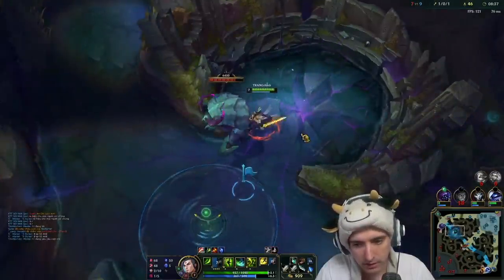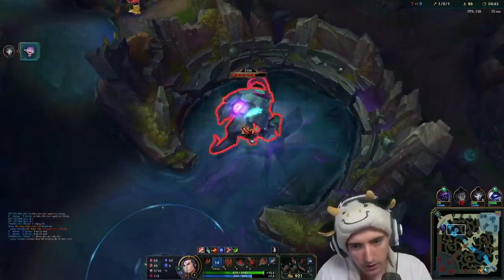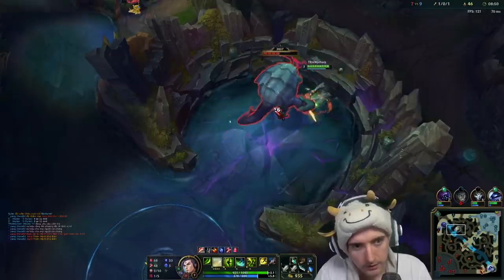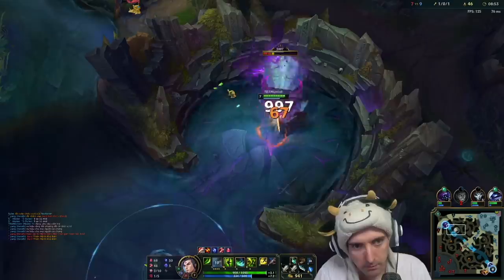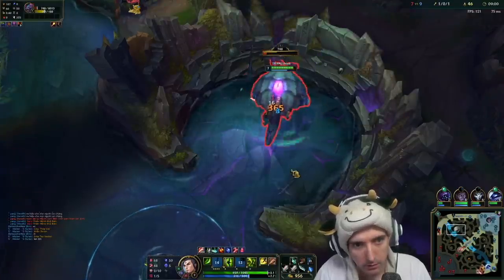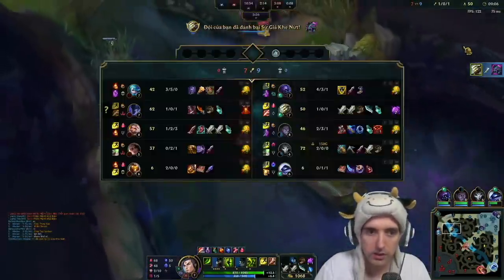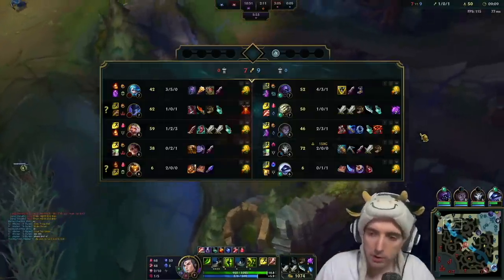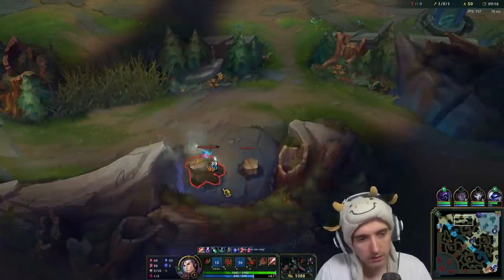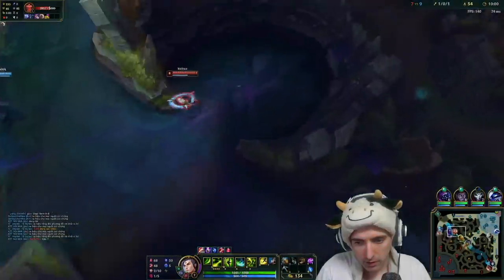What we're gonna do here is we're gonna force this Rift Herald - keep an eye on Nocturne, he's kind of low. I don't think he can really contest this. We pull it in further so Nocturne doesn't see it when he randomly walks past. We should already have our smite - we don't, but let's finish this off. Secured! Grab the Rift. Everything is going well. We're 12 CS down, no big deal, and we got some money in the bank.